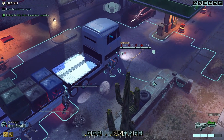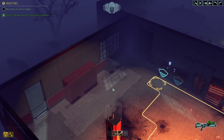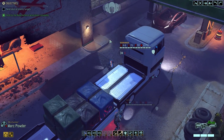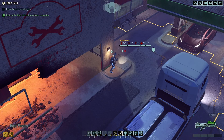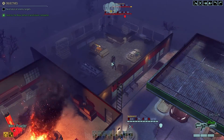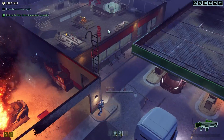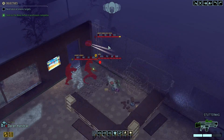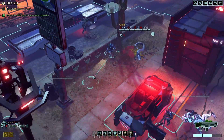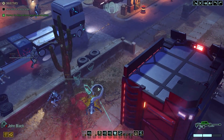Who's got a battle scanner? You got one. So let's see - oh you can't throw it that far. How about you move up a little bit? Maybe they are in here. Okay, look at this - they are in here. What we got? A Viper, a gunner, and a drone. Oh, and you don't have line of sight because of the truck - unfortunate.